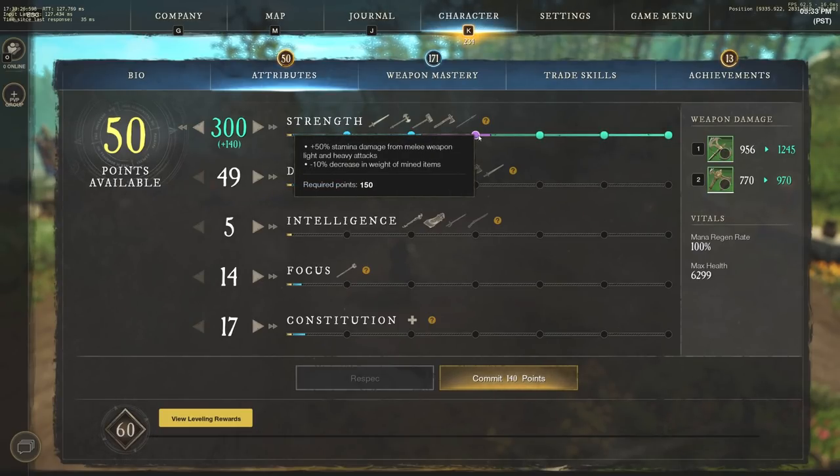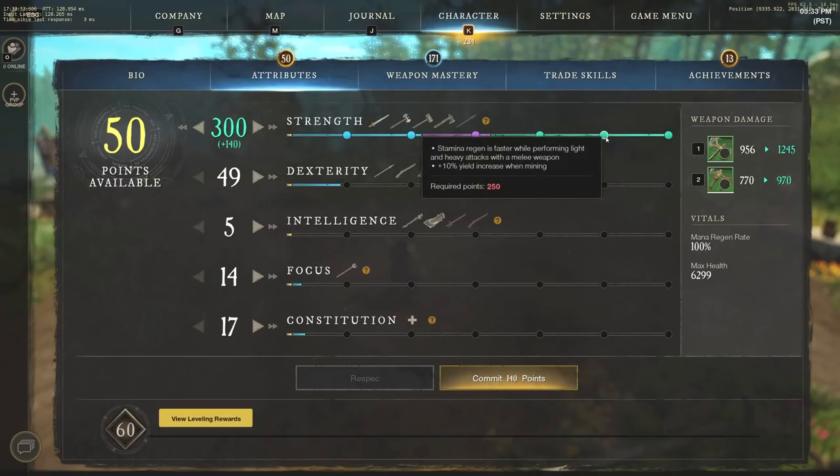We have 50% stamina damage from melee weapon light and heavy attacks, which is going to give you insane damage. Then at 200 strength, you're going to do 10% damage on stunned, slowed, and rooted enemies — another great one to grab because you'll have the Great Axe applying that grab wheel, which is obviously more of a root and slow situation, providing more damage.